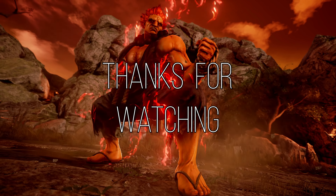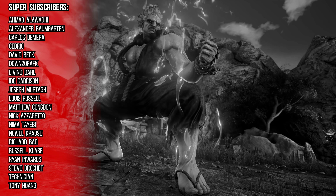One stealth change not listed in the patch notes for Raging Demon is that it can't be evaded while in a stance by holding up anymore, so it's been a little bit buffed. Akuma's wall bounce is FW-FW-2-1, and despite being minus 13 on block, is very scary thanks to its massive damage potential.